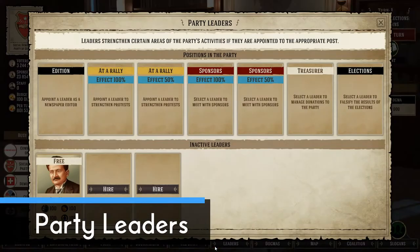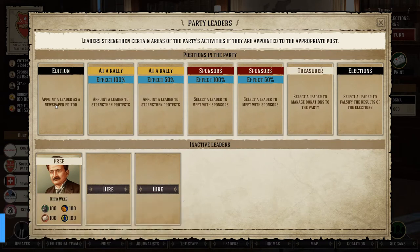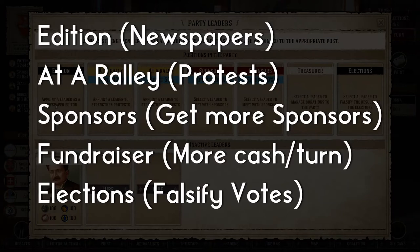The first thing you need to do after starting a new game is go to the leaders page. At the top you can see seven positions you may assign leaders to. These can be split into five categories: Editor, which assigns a leader as a newspaper editor to help the effectiveness of newspapers; At a Rally, where the leader helps the effectiveness of demonstrations, strikes and protests; Sponsors, who are responsible for increasing the amount of sponsors you get; the Treasurer, who ensures you get more income between turns from sponsors; and the Elections role, responsible for falsifying votes when elections aren't going your way.